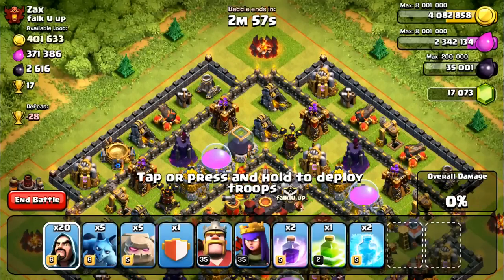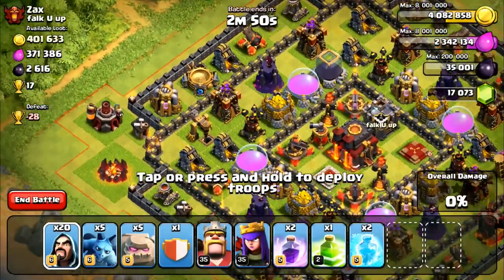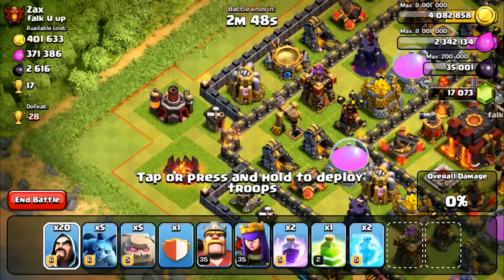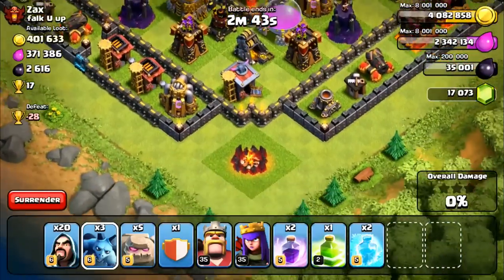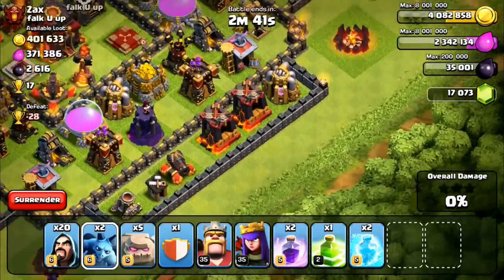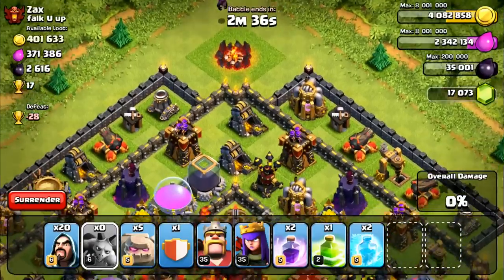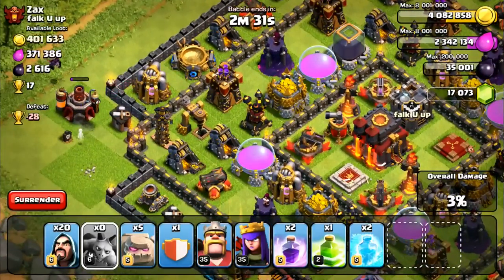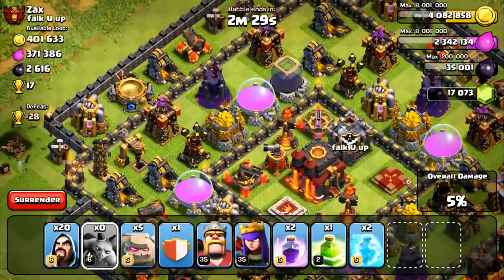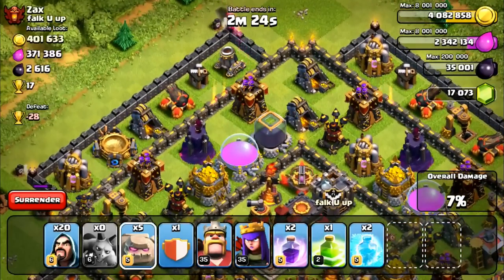Next up we have this base with 17 cups. This base is rather annoying but I think we should be okay. We can get a free building over here so we're going to take all the free buildings we can get. I'm going to use my minions - one, two, three, four. Attack strategy: I only have one jump spell, which is really good if you have two. His clan castle is over here, I want to attack from that side.